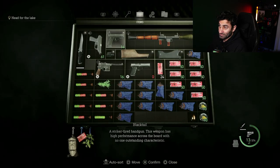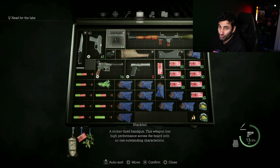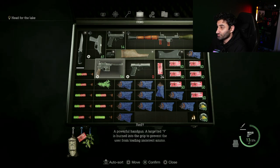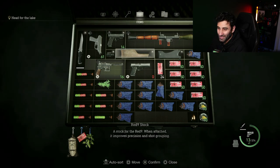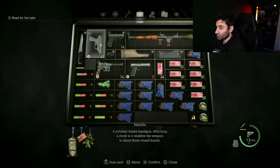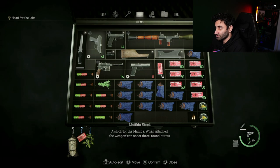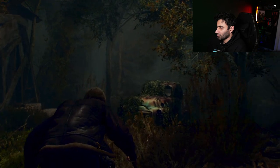Let's look at the guns in the attache case. The Black Tail only takes up four squares — really handy when your case is small and you need to fit in health, ammo, and story items. The Red Nine by itself takes up six blocks, but when you attach the stock it adds a further four squares, taking up ten in total. The Matilda takes up six blocks, and with the stock attached takes up three more, so nine in total. Just something to be conscious of.